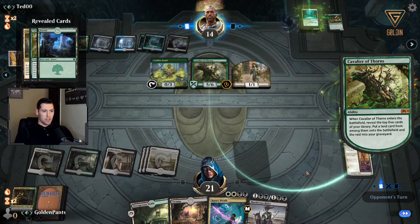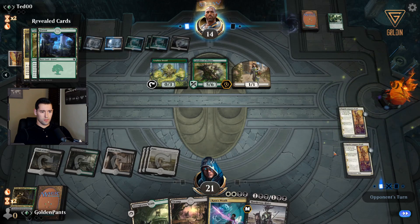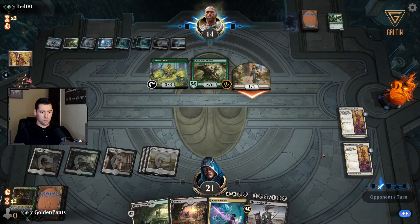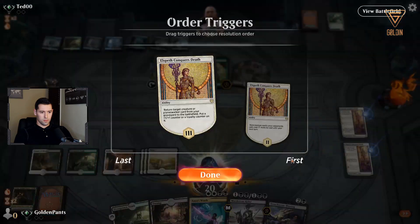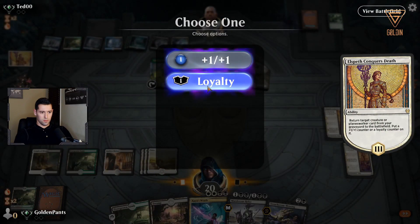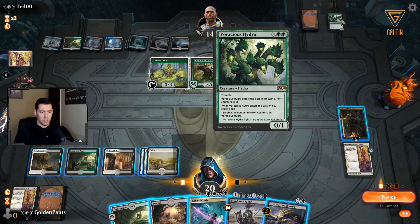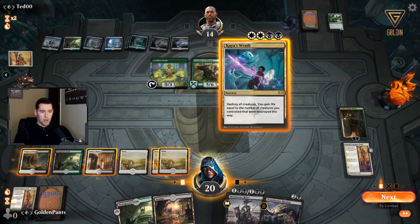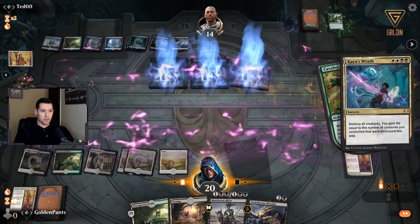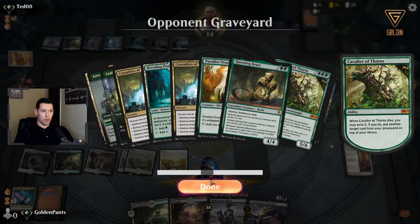Even if he takes out one of these I still get Vraska back. Oh, he has another Cavalier — that's unfortunate. I'm good at what I do and what I do is win. I'm going to Kaya's Wrath and see what he does — see what he decides to bring back. He was able to find another Cavalier. Could also bring up Casualties of War.